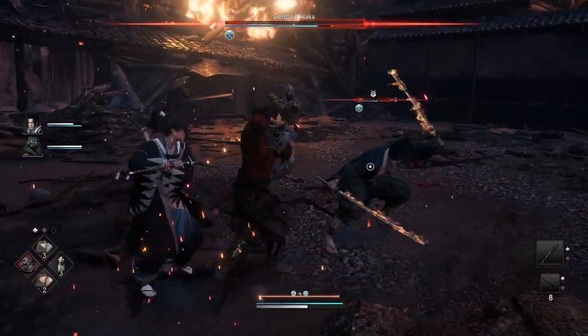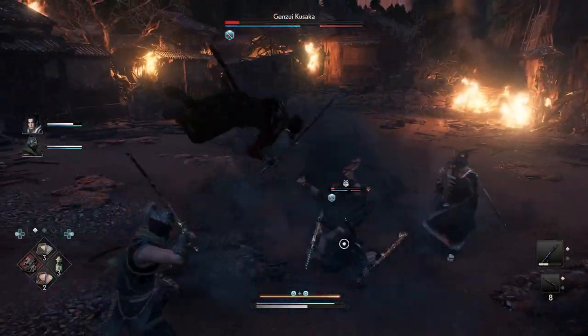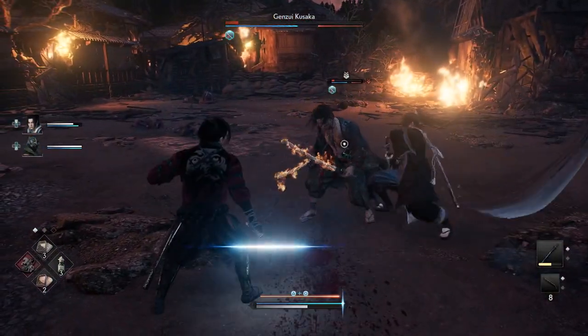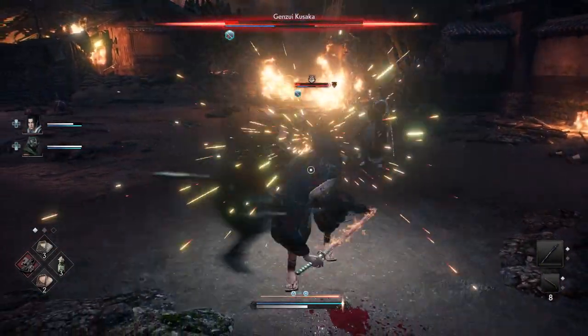Jump attack — parry that. The second one, the spin attack. There we go. A tackle attack. There's a tackle, there's a spin, and then a jump, and a dash, and then there's like a weird spin later.